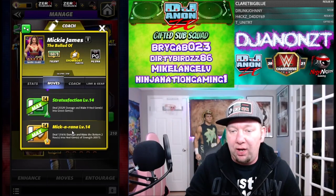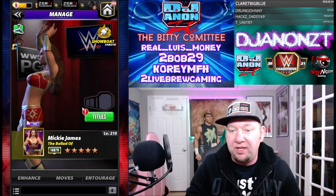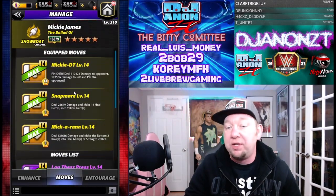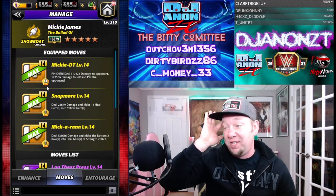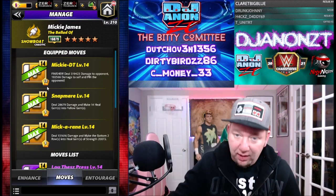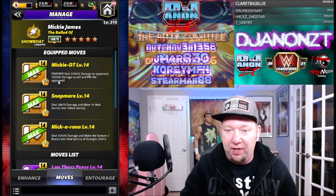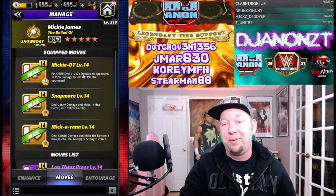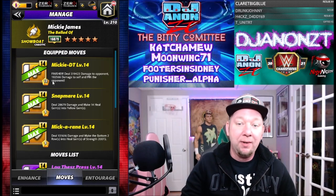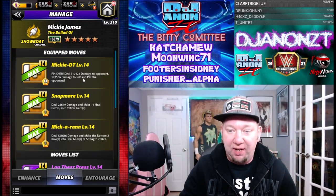Looking at moves: the Mickorana is the five-star move, Stratus Faction is the four-star move. We're going to start out with a five-star move set — triple yellow — this is the best move set by miles. Her original finisher deals 319,423 damage to the opponent — that's big — plus 192,000 damage to self, and pins the opponent.